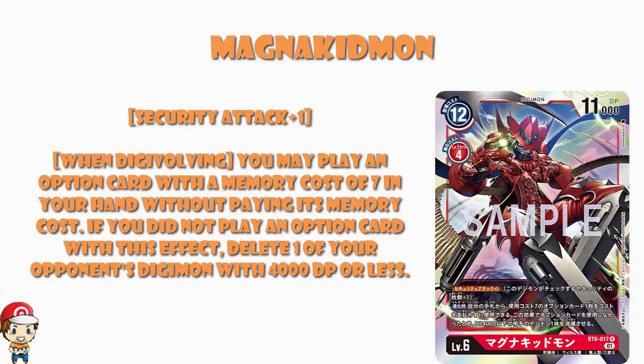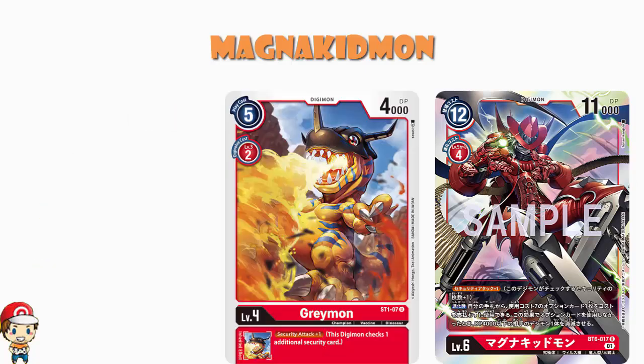And we've got Security Attack plus 1. Security Attack plus 1 is nice, but it's nothing to get ridiculously over-the-top excited about. Instead of taking out one security card, you take out two. It's not really a reason to play a level 6 Digimon. This is a red Digimon, so we could go back to the red starter deck and pull out that level 4 Greymon which gives you Security Attack plus 1. And then you can go up into any red level 6 you like. It's a fun thing, but it is absolutely no reason to play a level 6 at this stage in the game, not with the card pool we've got.